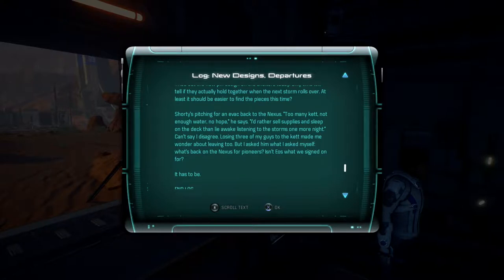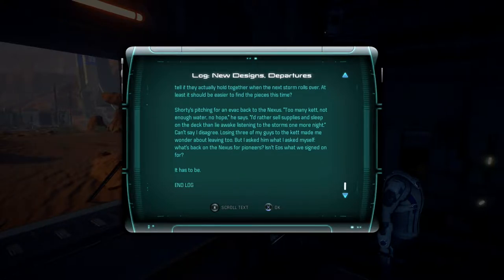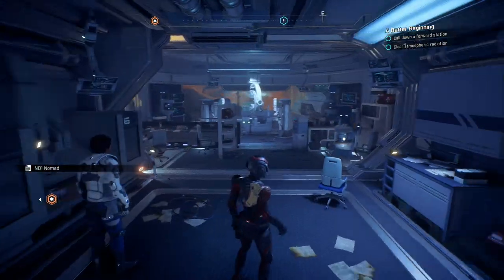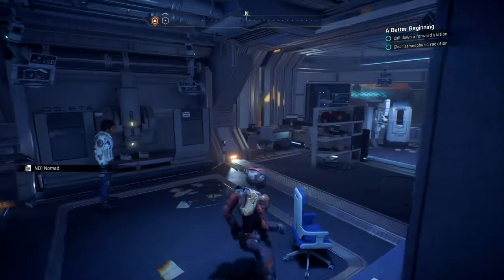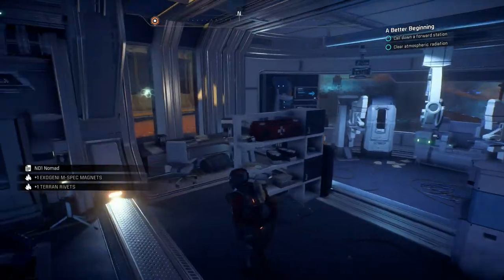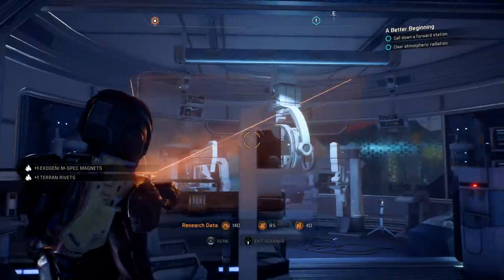'Shorty's pitching for an evac back to the Nexus — too many Kett, not enough water, no hope. I'd rather sell supplies and sleep on the deck than lie awake listening to storms one more night. Losing three of my guys to Kett made me wonder about leaving too, but what's back on the Nexus for pioneers? Isn't Eos what we signed on for? It has to be.' A lot of disagreement on whether to push through on these hostile planets.